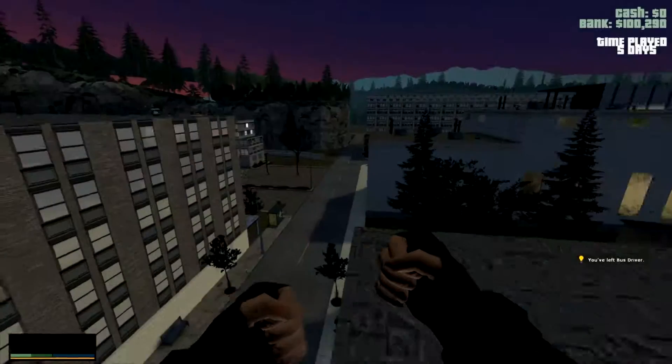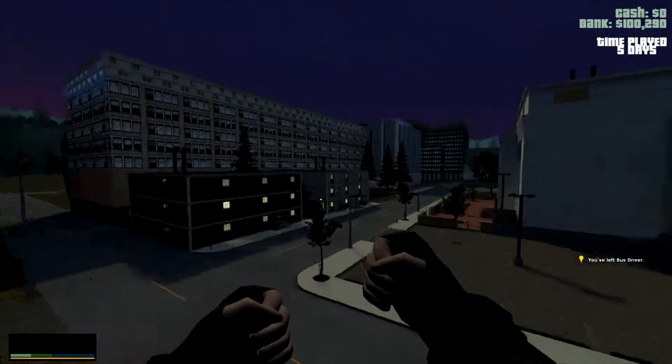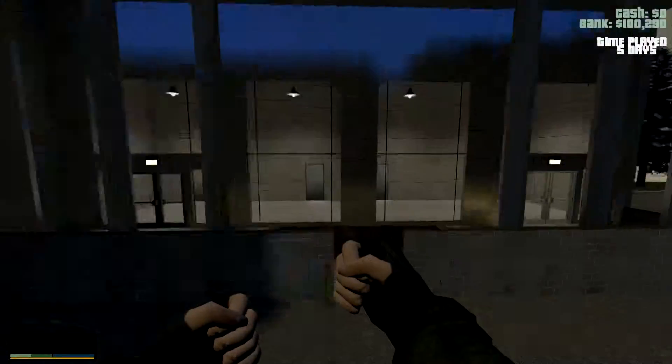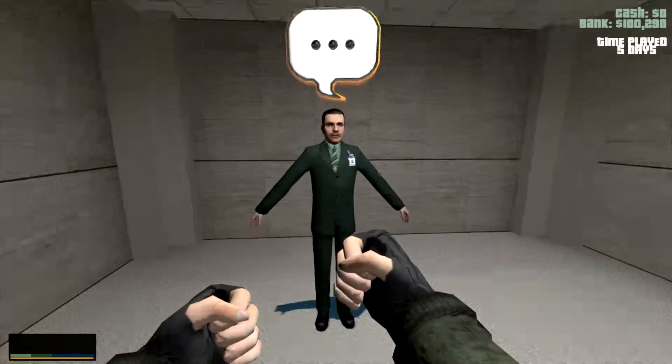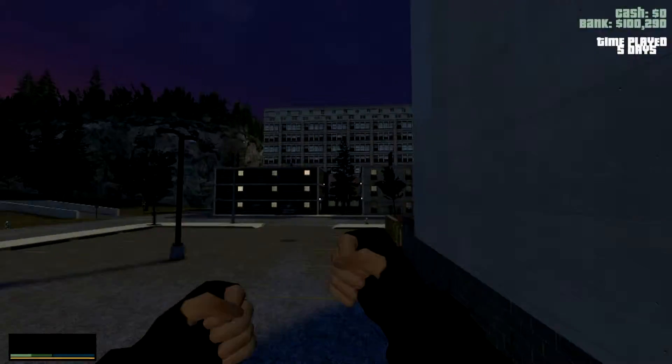Alright, now there are other jobs we provide, such as FBI and Detective. FBI, I believe, is in this building next to the spawn — one of these doors... There it is. This guy right here lets you go FBI: 64 hours and VIP Plus to become FBI.